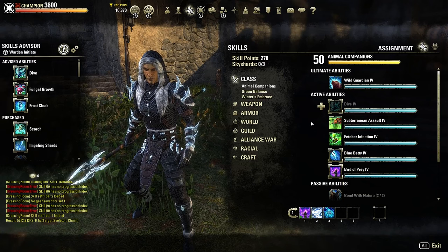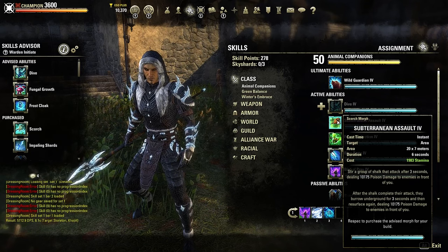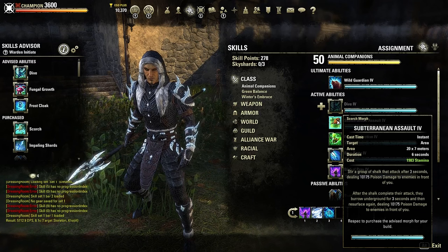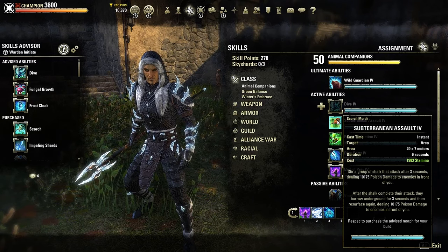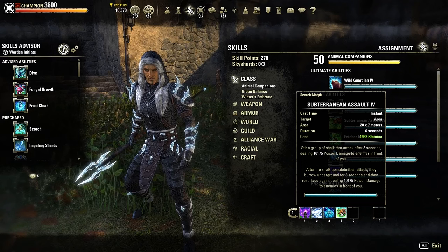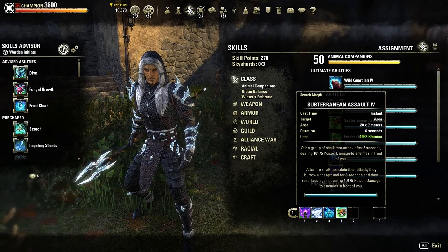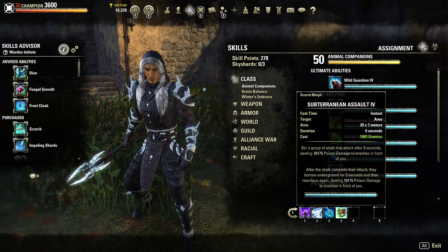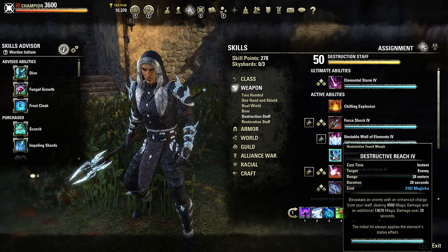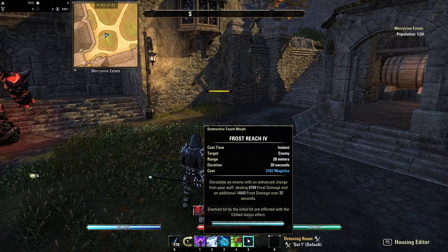That non-ice skill is Subterranean Assault. I really wanted an all-ice build, but there are only magicka skills and I just didn't have the sustain for that. If I changed my race to Breton I might have been able to sustain it, but we'd lose racial passives. Taking this gives us one stamina skill — shulks appear after three seconds and deal 10k poison damage in a carpet in front of us, then resurface again after three seconds for another 10k. And lastly for our front bar spammable, we're using Destructive Reach from the destruction staff line, giving 8.8k frost damage and an additional DoT over 20 seconds, with a chill on initial hit.